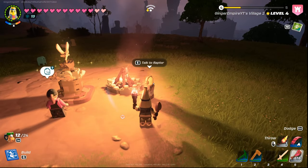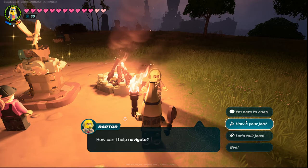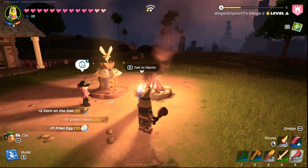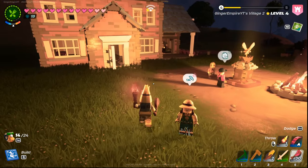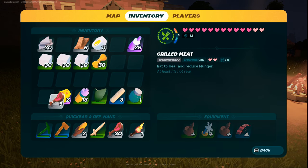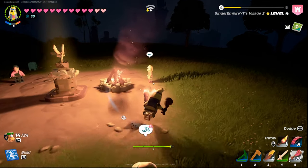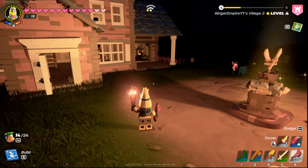When you set a villager to cook food, they will not actually use any of your food, and you'll just be able to loot food from them. I've been gone from this village about an hour — that's 17 grilled meat, 11 fried egg, and 2 corn on the cob. So that's great. You get a bunch of food for free, and they didn't use any of your resources. The food might change based on where your village is, so keep that in mind.